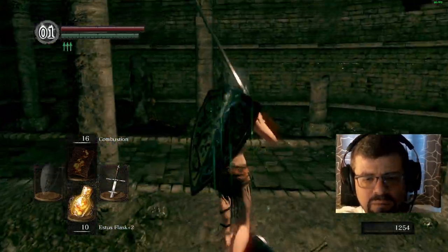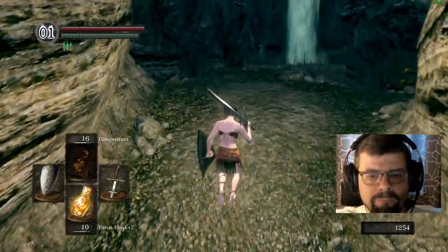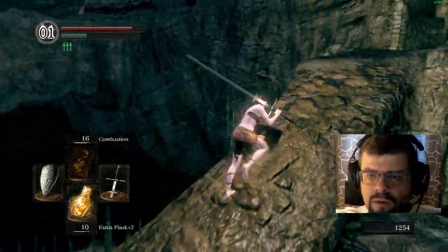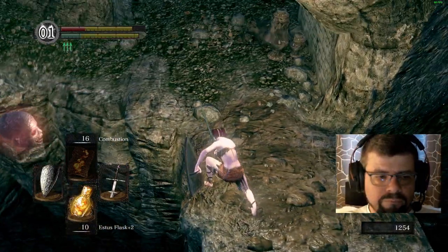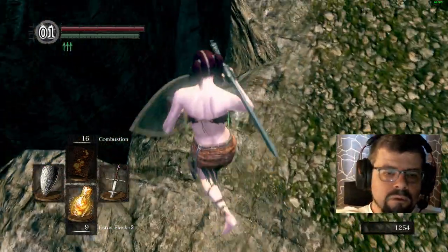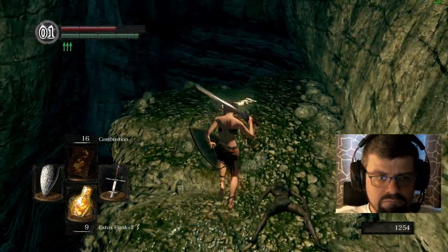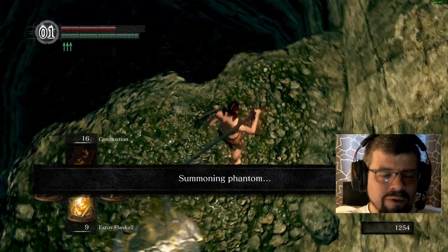Now we can kill the skeletons without problem and they will not come back, but we're gonna be fast. Run up here, gonna take the shield just in case. Go here, cross over the bridge and then roll down here. Get away from the skull because they explode. Then we go down here. If you come down here in human form, you can summon Paladin Leeroy.